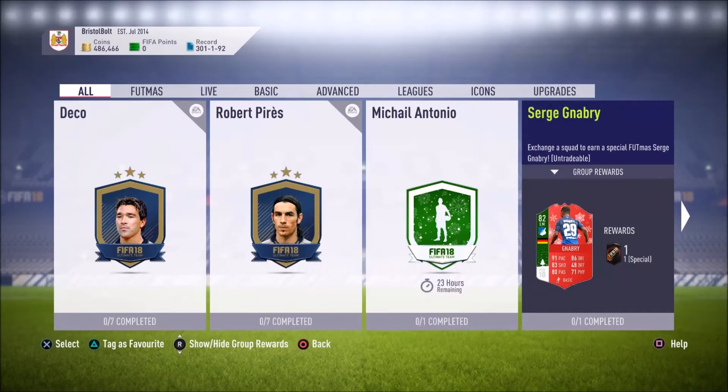What is going on guys, today bringing you yet another Footmuss SBC, and today we have Serge Nabry — the 82-rated left mid from Hoffenheim. Some great stats on this card include 91 pace, 83 shooting, 86 dribbling, and 71 physical.